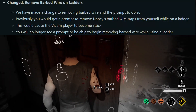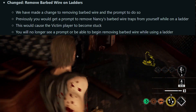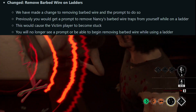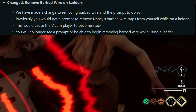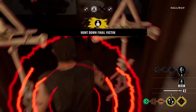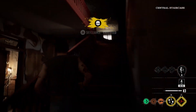Next up: changed — remove barbed wire on ladders. They made a change to removing barbed wire and the prompt to do so. Previously you would get a prompt to remove Nancy's barbed wire traps from yourself while on a ladder, which would cause the victim player to become stuck. You will no longer see a prompt or be able to begin removing barbed wire while using a ladder.